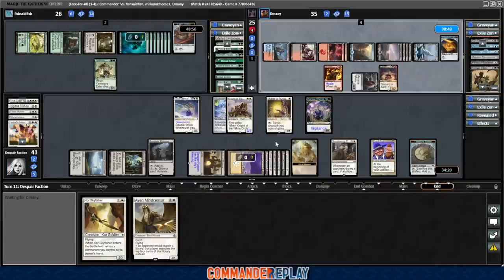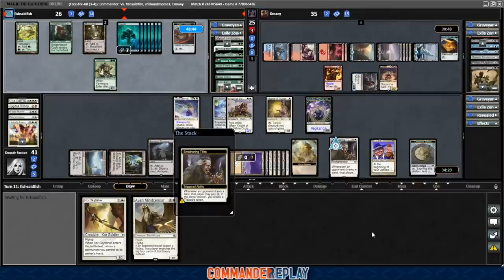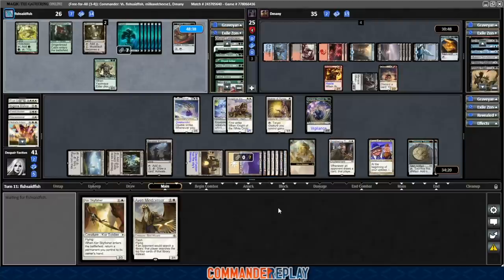Mother of Runes does give us some help against Blasphemous Act — we do need to untap with it, which is going to be the challenge. Smothering Tithe trigger — oh they're paying? Nope, changes their mind. Ha! Kenrith's Transformation on our commander is not amazing. But we can use Mother of Runes to give it protection from green at some point.